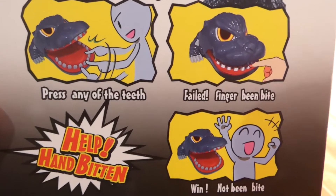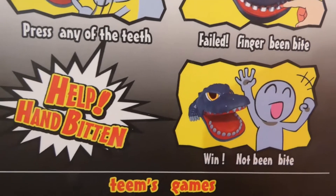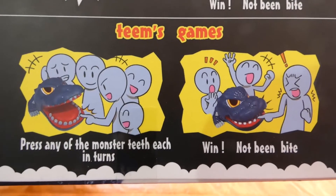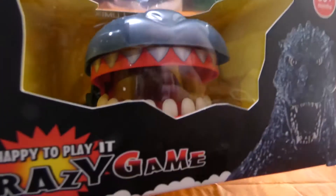Press any of the teeth. Failed finger been bite. Win not been bite. Help hand bitten. Teams games. Press any of the monster teeth each turn. Win not been bite. I love this.